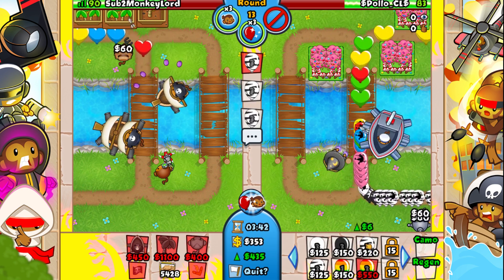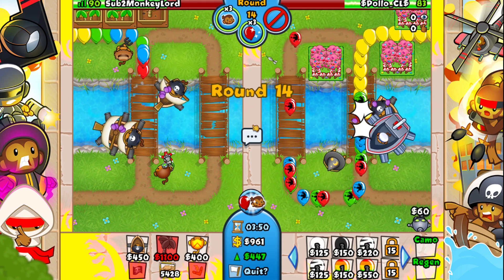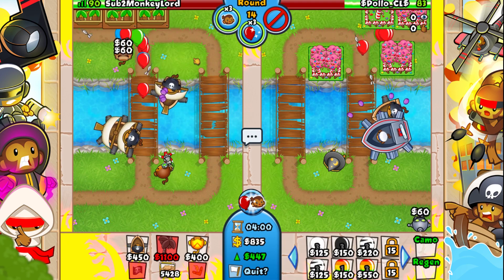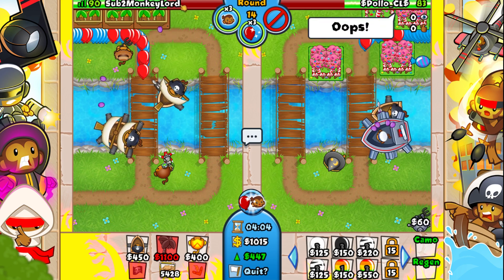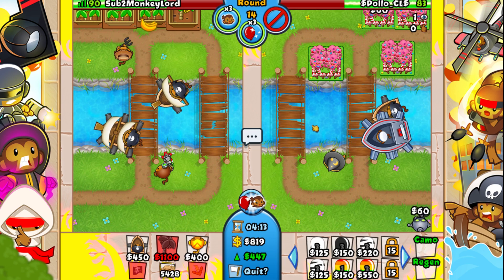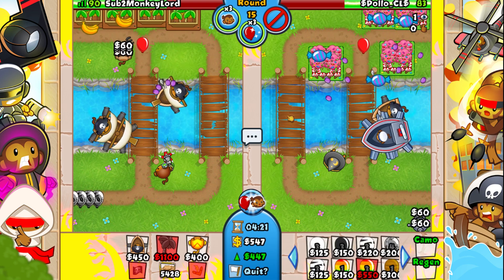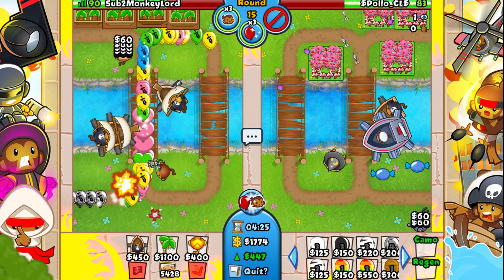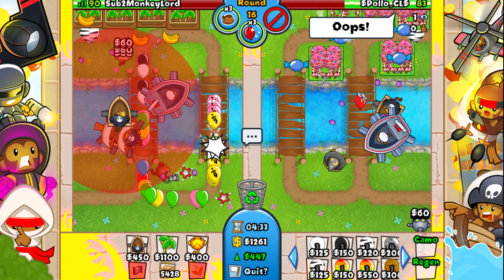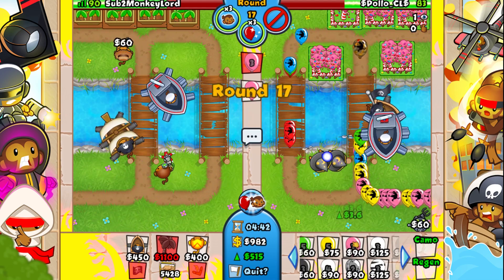He's definitely under-defending like crazy, so I am going to rush him right here — just a few Balloons. This should be enough to force him to get up a bit more defense. I actually defended that quite fine. Now I guess we just need to focus on farming a bit more. Round 15 might end up being a problem — Camo Ceramics and stuff. Definitely gonna send him some Leads and some Camo Ceramics. That's a pretty good rush against Bolt.